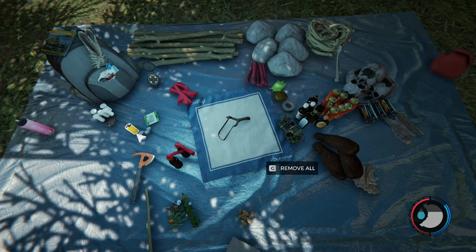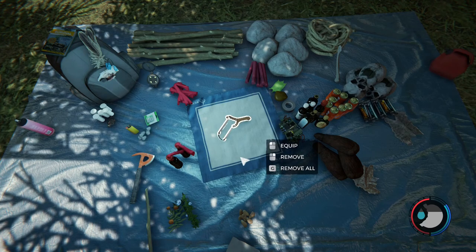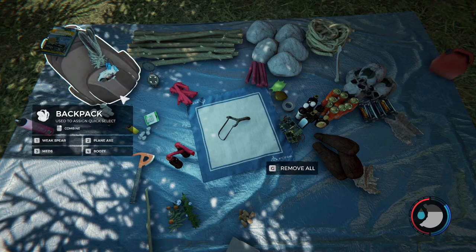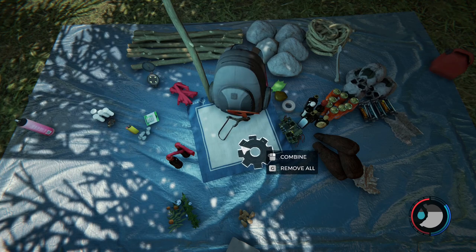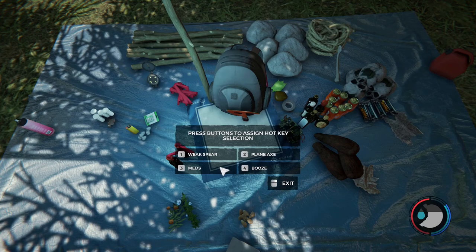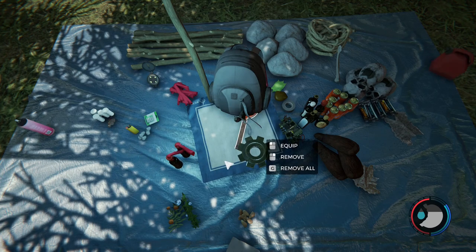So we can combine those — there's our slingshot. You'll use small rocks as ammo for this and you can find these all over the place generally, but you can also find them along the shoreline especially, and even sometimes along the rivers. Now we can actually combine this with the backpack and assign it to another slot. I'm going to assign this to number two and then assign the axe to number four while we're at it.